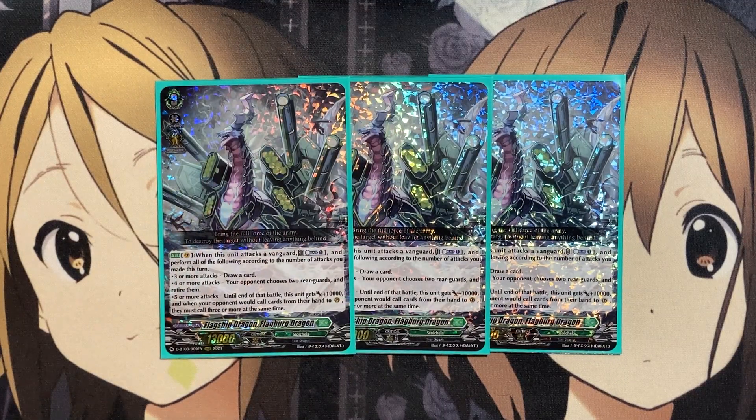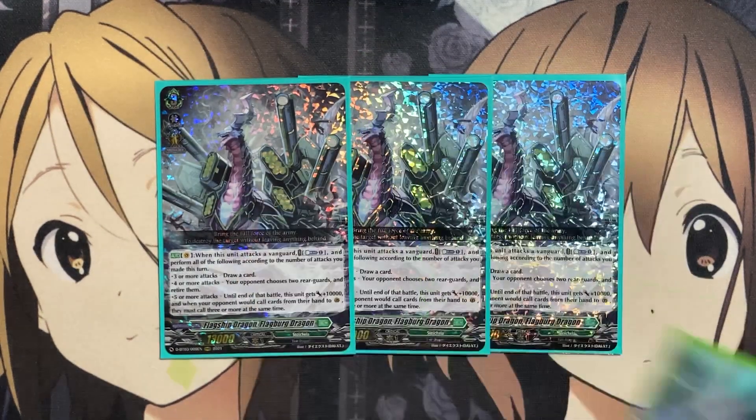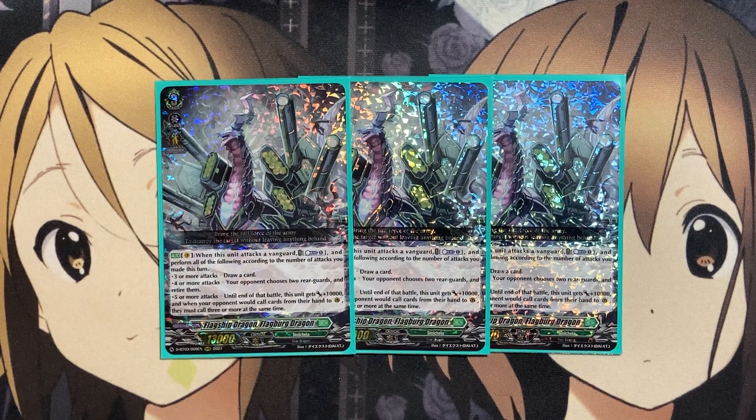So just another option to have a restander in the deck. Our main go-to Grade 3 Vanguard is Flagship Dragon, Flagburg Dragon, and we're also running 3 additional copies in the main deck so you can reveal off of Ascendance Assault to call this card without needing the Soul Blast. With this card, when it attacks a Vanguard, Counterblast 1 and perform all the following according to the number of attacks made this turn: if 3 or more, draw a card; 4 or more, you choose 2 rearguards and retire them (with the updated text); and 5 or more attacks, this unit gets plus 10,000 and your opponent must call 3 or more cards at the same time from their hand to the guard circle. If you Persona Ride on top of this, it's 33,000 attack points alone.